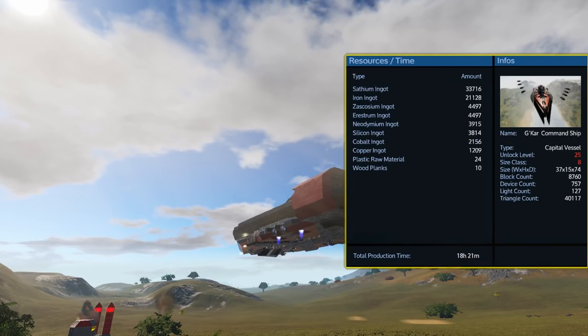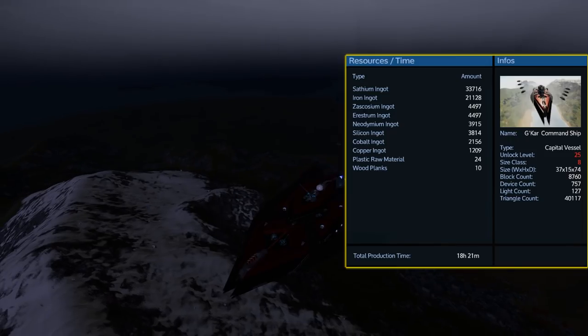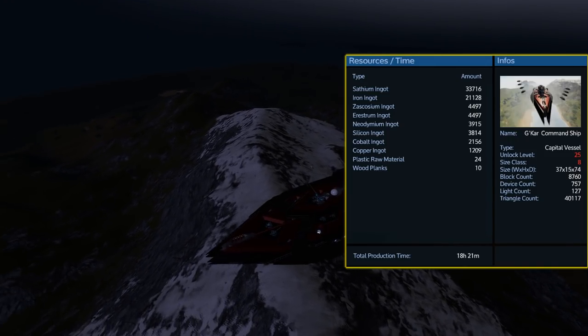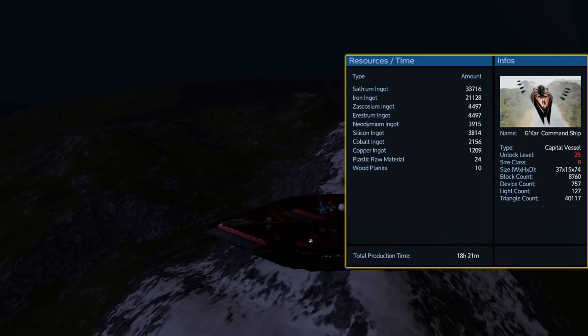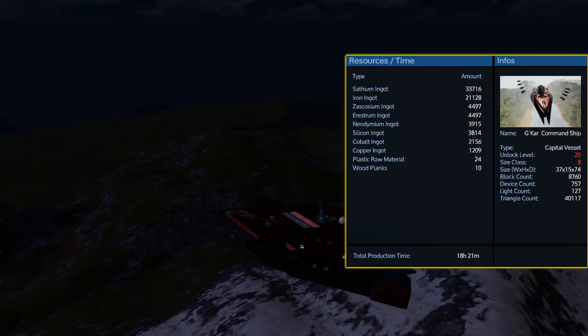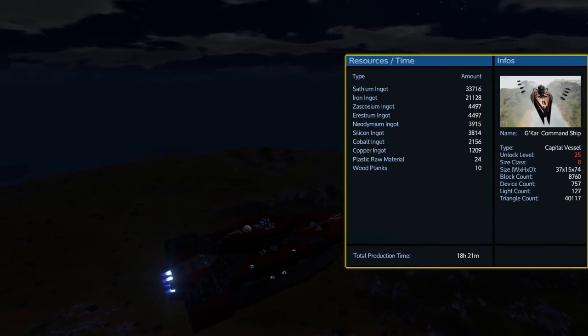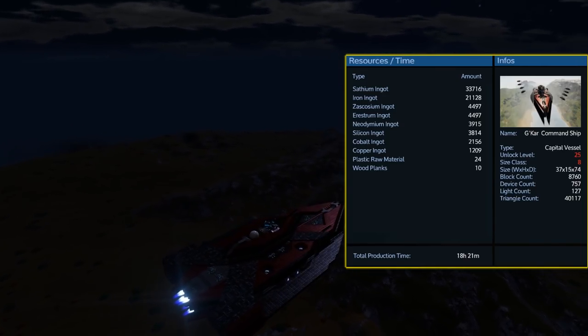A ship of this size is going to take some resources to build. You are looking at almost 34,000 satium and over 21,000 iron, and you will also need 4,497 arrestrum and zaskosium. Compared to those, the rest of the resources needed should not be that hard to accumulate.